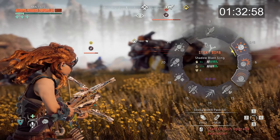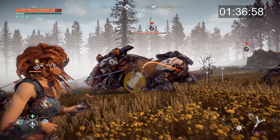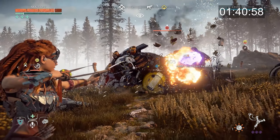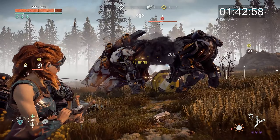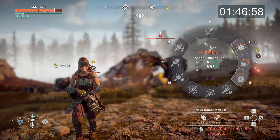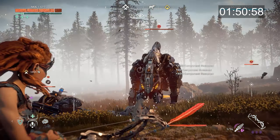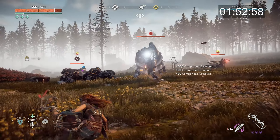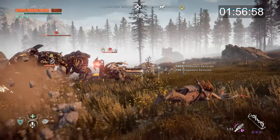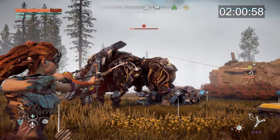Okay that didn't work, let's just use the sticky bombs — I'm sure this is going to work since I don't have the freeze bomb right now. Yeah, that's doing the trick. Let me reload and use the tear blast arrows — that's going to make it weak. And here's the long leg once again — sticky bomb!